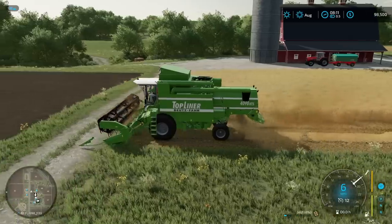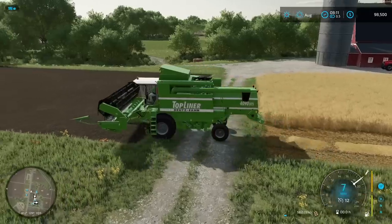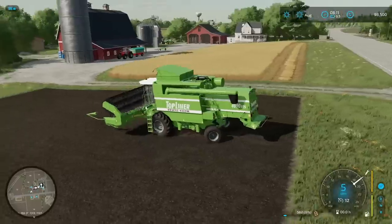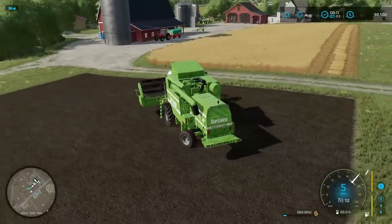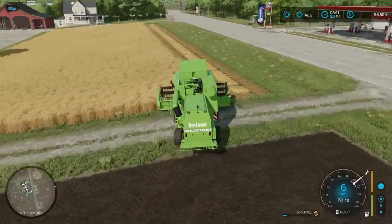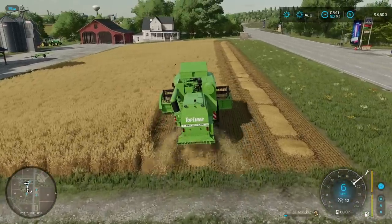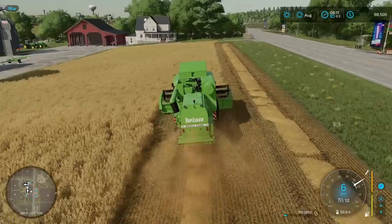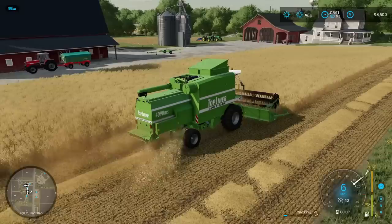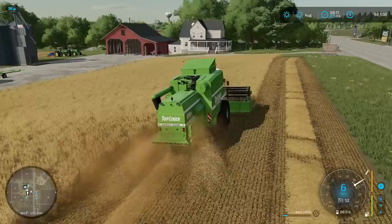We've got a field of wheat here that we're starting out harvesting and we're going to be taking this off. We will probably leverage the AI helper system as we play through this series. Starting out though, I thought it would be fun to just take our very first few passes with the combine on our own. We've got a fair amount of equipment here on the farm — we've got a Massey Ferguson hooked up to a small grain cart and then we've got two John Deere tractors over there.